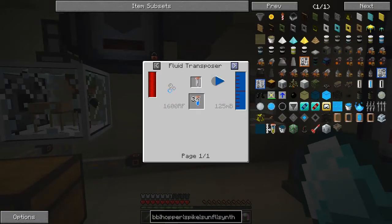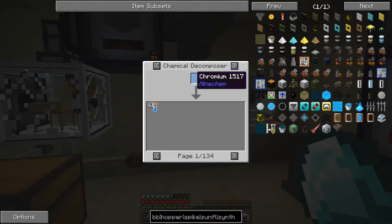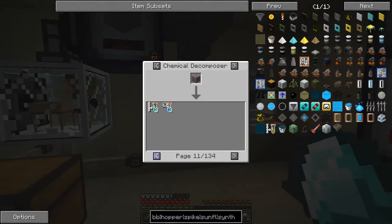Now chromium is slightly different. Let's have a look at the recipes for chromium — you can basically fluid transpose it, or chemical decompose it. Of course we've got over a hundred recipes: dust, ingots, nuggets, plates, all the rest of the stuff. We can get it from ruby, or from venus, but there's another way — we can get it from nether bricks with a 15% chance, or from emeralds which is 100%. There's also a flower — it's actually hard to find.